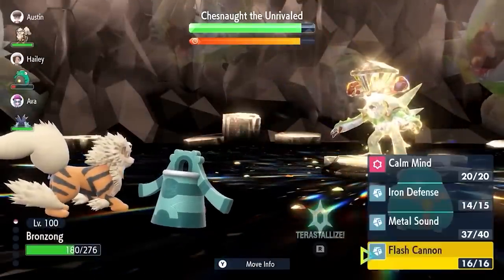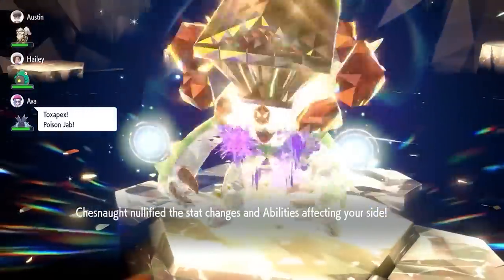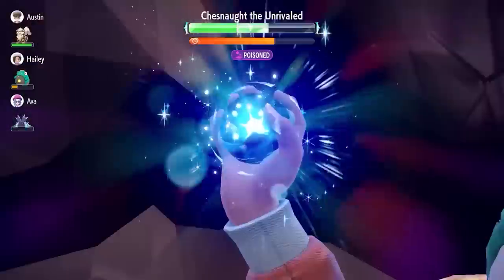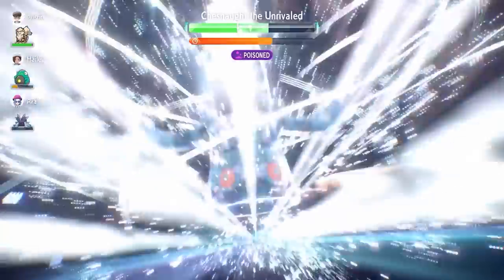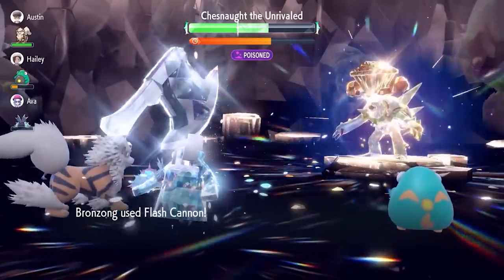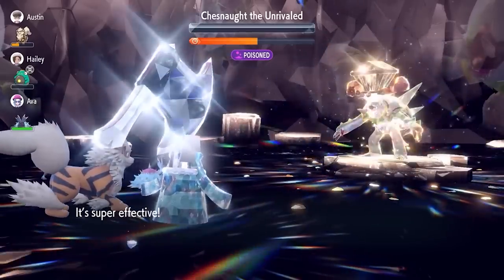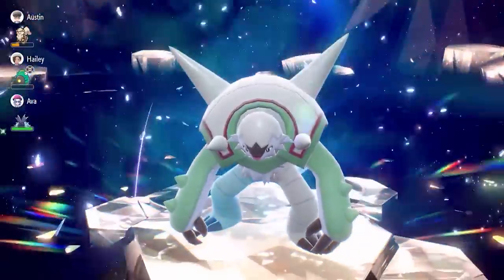Because Chessnaught doesn't reset stats on its side of the field, that minus six stays for the remainder of the battle. Fire off a few Flash Cannons until it sets its shield up and removes the stat changes on your side. After this, set up two Calm Minds and start firing Flash Cannons until you can Terastallize — at that point you're going to do really big damage. You can see even with the raid timer remaining, Bronzong does a phenomenal job running through this Chessnaught very quickly.